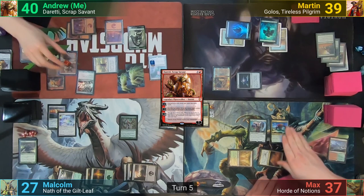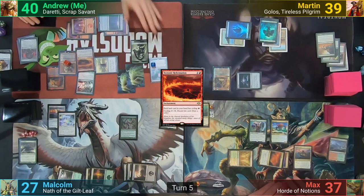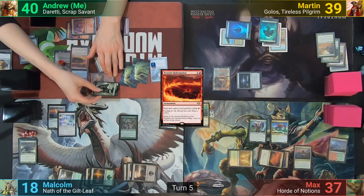I uptick Ugin again, making a Spirit and exiling a card underneath it. I then uptick Daretti, discarding two and drawing two. I play a Command Beacon and cast Tectonic Reformation. Heading to combat, I swing the Gearhulk and Beast at Malcolm for blowing up my Metalworker, and then pass to Martin.